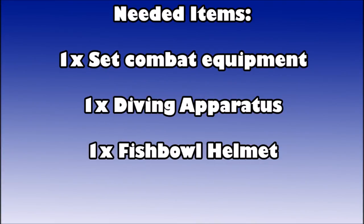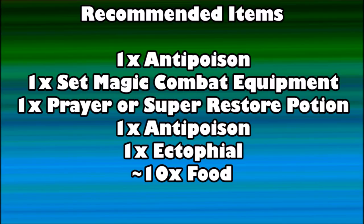For the items you're going to need: one set of combat equipment — it's not actually required, but you need it to survive. You're going to need a diving apparatus and a fishbowl helmet, and those are actually required. For recommended items, I have each of these in my inventory and use them frequently throughout the quest, so I suggest you bring them. Especially the Ectophile — that's the big one. You'll also want Anti-Poison, a set of magic combat equipment for higher melee defense so you can protect from missiles, one Prayer or Super Restore Potion, and around 10 food especially if you're a lower level.